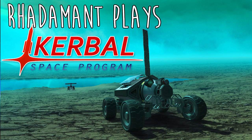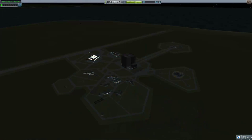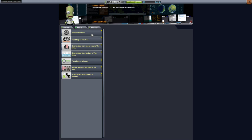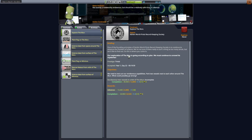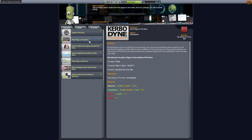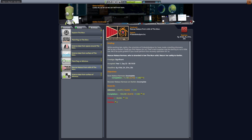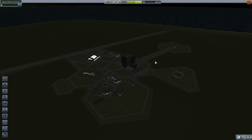Hey everybody, Radamon here. Thanks for tuning in to episode 8 of Kerbal Space Program. So last we left off, here are the missions we have: Explore the Mun, which is rendezvousing two crafts in orbit of the Mun — great because we have a rescue mission. In rescuing Nataus, we'll also complete the milestone mission of rendezvousing two crafts. Plant flag on the Mun, science data from around the orbit, and that is great.